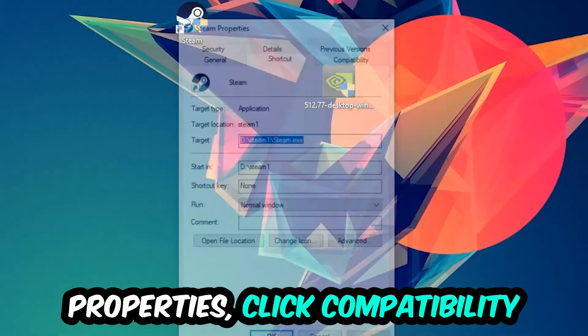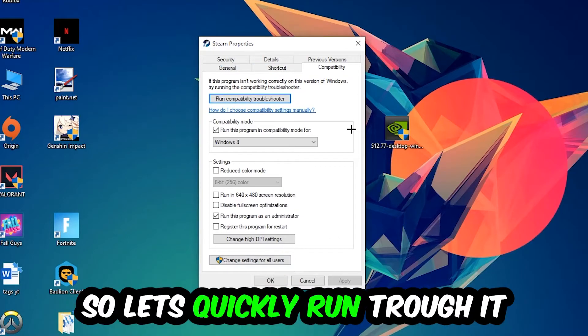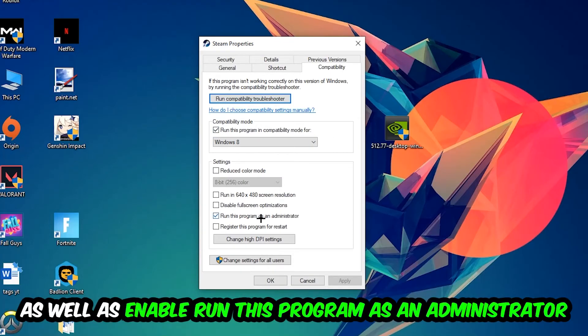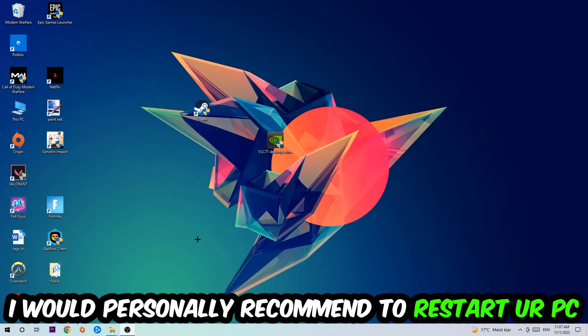In Properties, click into the Compatibility tab and copy these settings: enable Run this program in compatibility mode and select Windows 8, disable Full Screen Optimizations, and enable Run this program as an administrator. Hit Apply and OK. I would personally recommend restarting your PC afterwards.